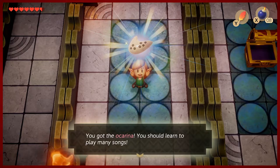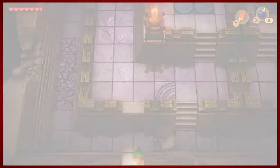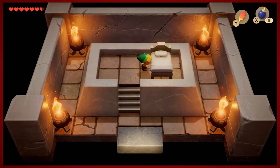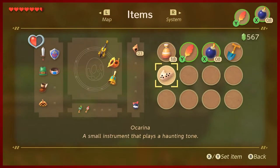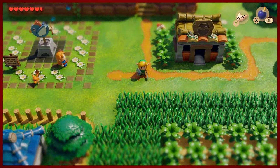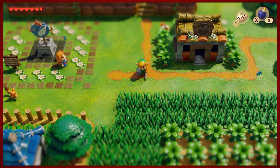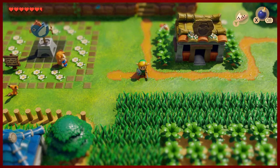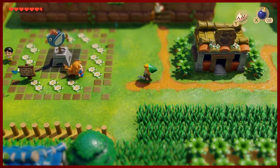If you notice, the jingle for acquiring an item changed a little bit to go with that ocarina. Now, this is not a hill I'm willing to die on, but I have some weird moment where my whole body seizes up when I hear people say 'ocarina' — I just can't do it. It's always 'ocarina,' always Ocarina of Time. Say it however you want, live and let live. Now that we've got this ocarina, ocarinas are used to play songs — and one of our friends in the village is a bit of a songstress, so maybe we should try our ocarina with her and see what happens.